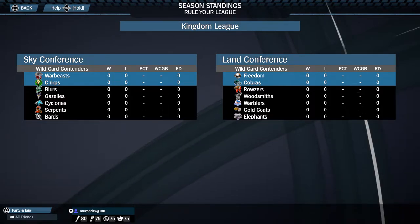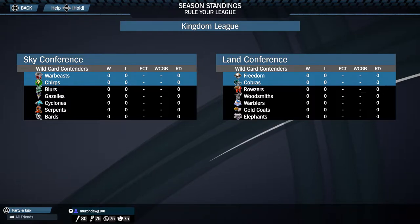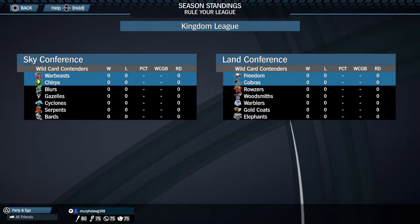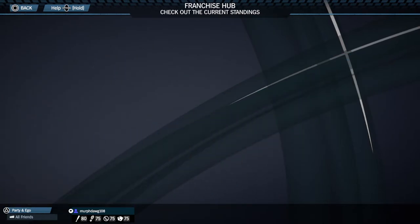Teams in the Sky Conference are the War Beasts, Chirps, us the Blurs, the Gazelles, the Cyclones — who were a very close pick and a very nice looking team — the Serpents, and the Bards. In the Land Conference there are the Freedoms, the Cobras, the Rosers, the Rousers, the Woodsmith — a close pick because I love their uniforms — the Warblers, Gold Coats, and the Elephants.